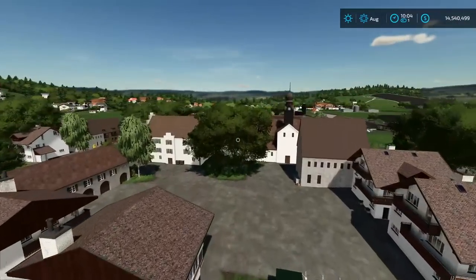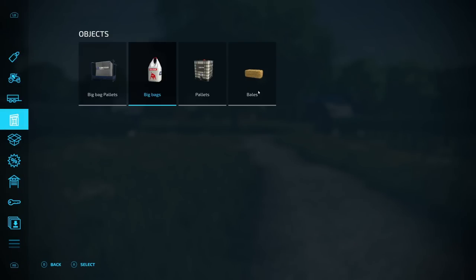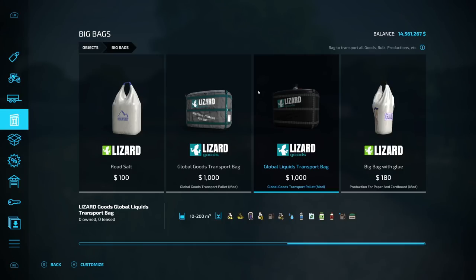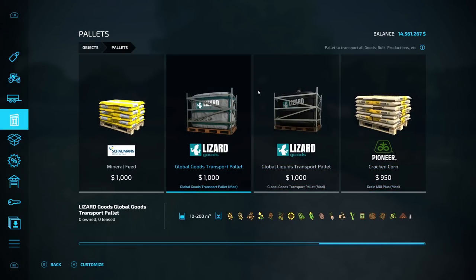One palette to rule them all. First, a quick look at where to find the palette in the store. You'll find it in the Objects section, then in Big Bags at the end. You have the Global Goods Transport Bag that holds any bulk product or production, and the Global Liquids Transport Bag that holds any liquid. You also have both in a palette version with the same characteristics.